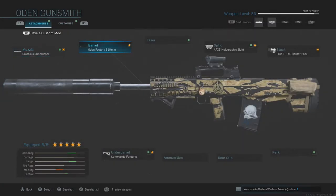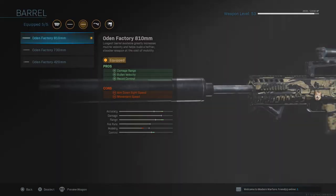Next is the barrel: the Odin Factory 810mm. This attachment is quite important because it also increases your damage range, so the damage will be there at all times — that's why this weapon takes down an enemy in two to three bullets, the damage range is maxed out. Bullet velocity also increases, which raises recoil a little, and while it supposedly has recoil control, just having the suppressor and this barrel together the recoil will still be out of control. So you've got to add more attachments.